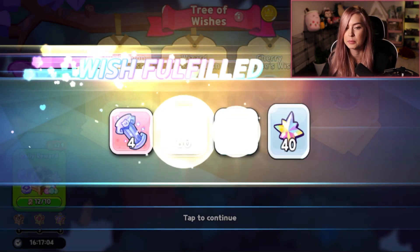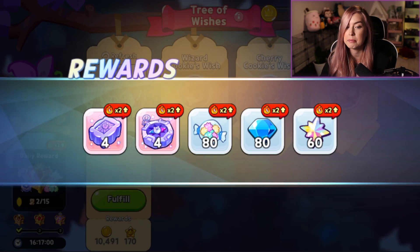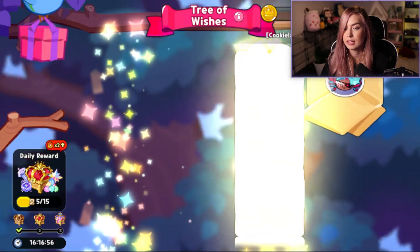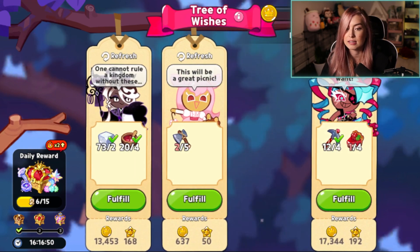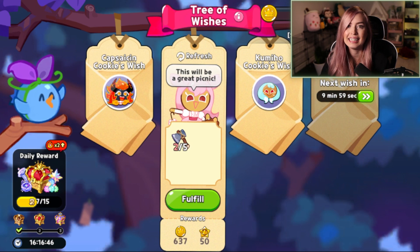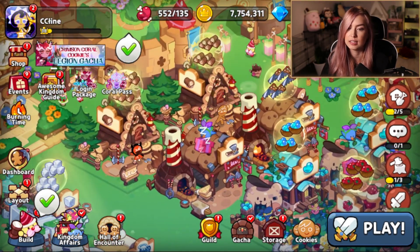I'll go ahead and collect my daily reward here — it does get better and better. As I keep fulfilling, you'll see some of them I'm starting to get low. This one I only have one out of four, I can do this one, I don't have enough for this one. You can hit refresh, but then you're waiting 10 minutes for your next wish to come through. So that is part of the reason that you actually want to expand your production line.